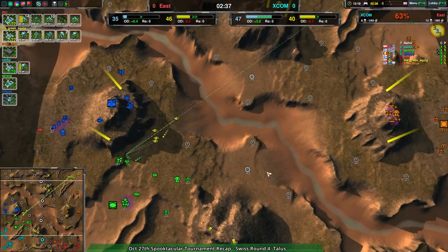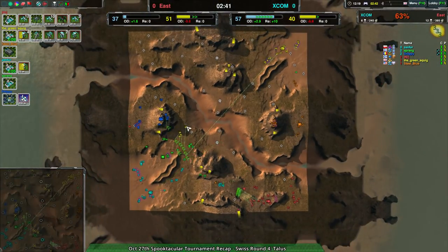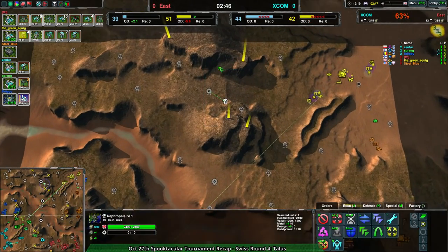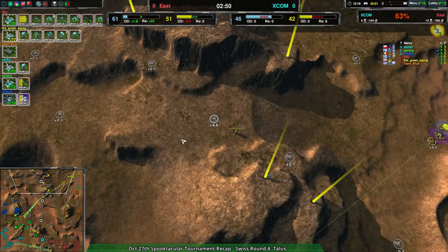Team X-Com is expanding quite rapidly even though they only have this one corner of the map, so they've potentially ceded the northwest side to the eastern team. Green Squig is going for it slowly but surely, mostly targeting the really valuable metal extractors — that's exactly what you want to go for.